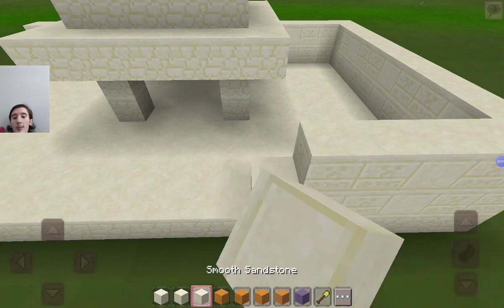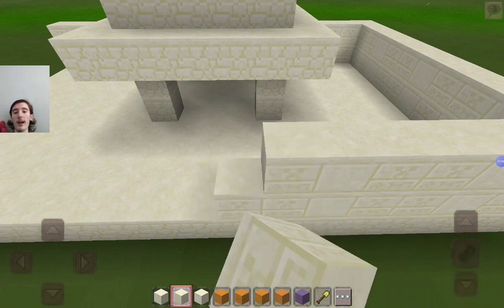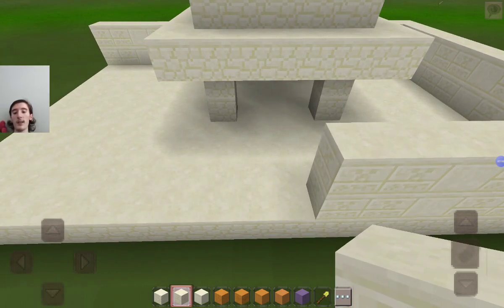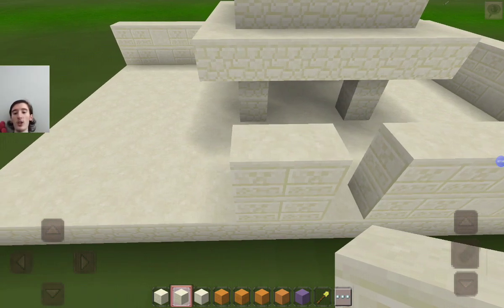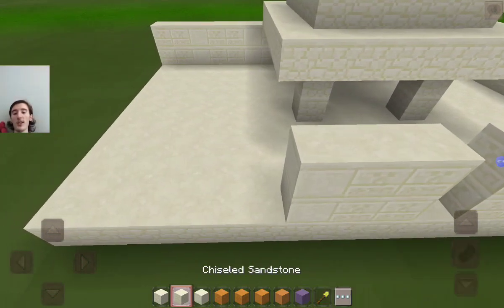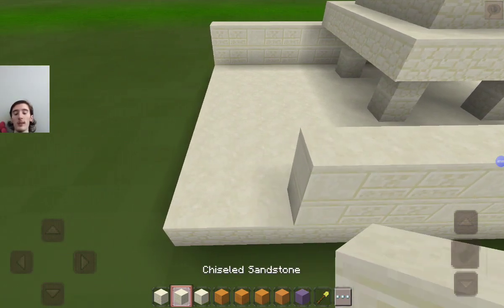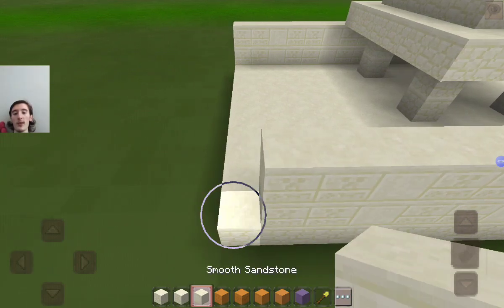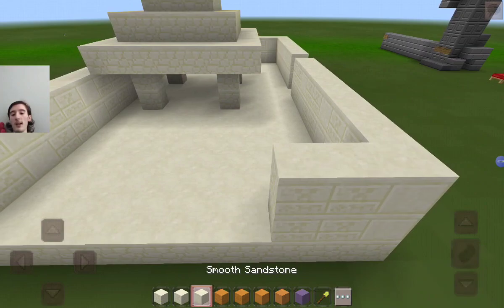This is where the entrance is going to be, so I'll add an extra two chiseled sandstone right there, because that's where the entrance to the temple is going to be.